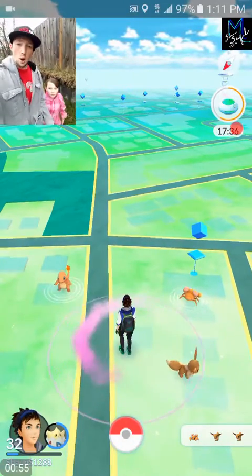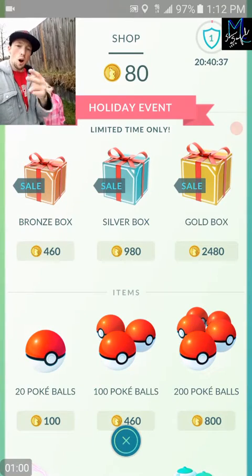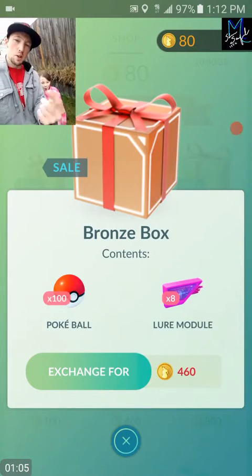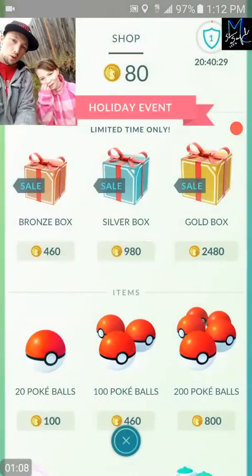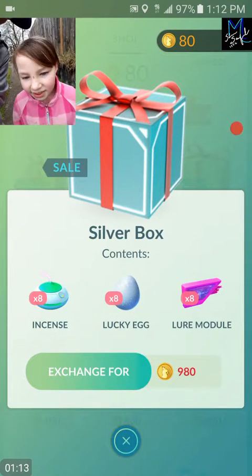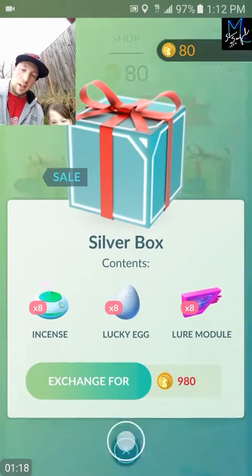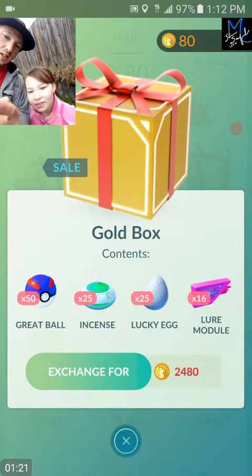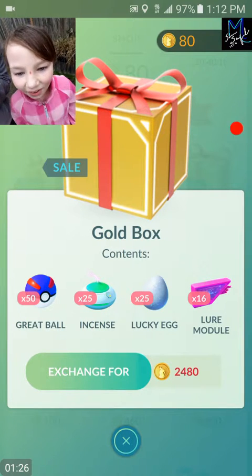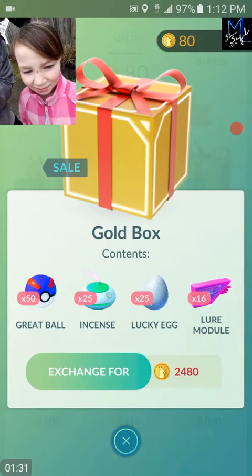So if you didn't know, we're gonna check back here in the shop - we got new holiday gift boxes. Bronze contains 100 Pokeballs and 8 lures. Silver contains incense, 8 lucky eggs, and 8 lures. And then we also got the gold box - that is 50 great balls, 25 incense, 25 lucky eggs, and 16 lure modules.